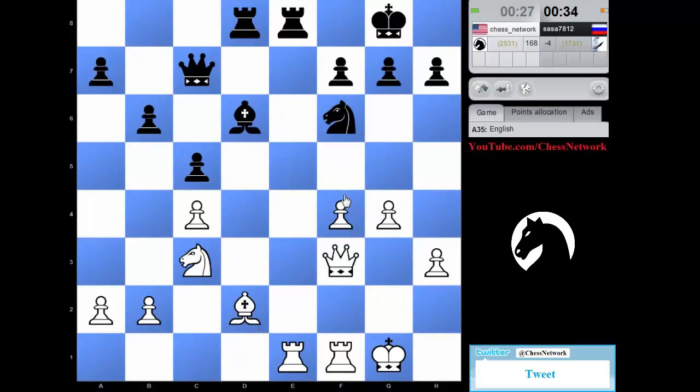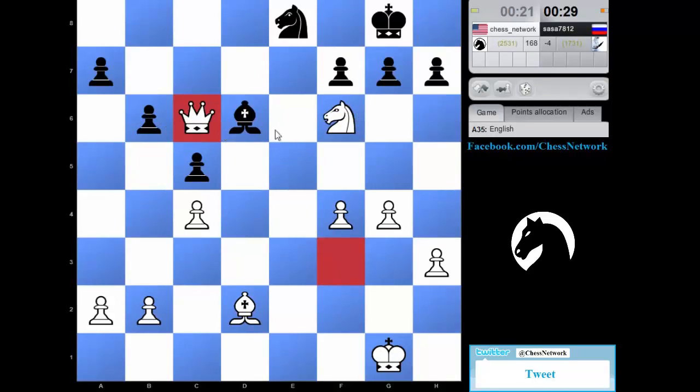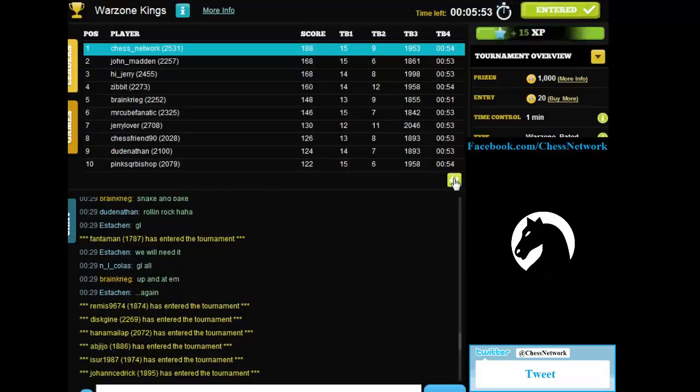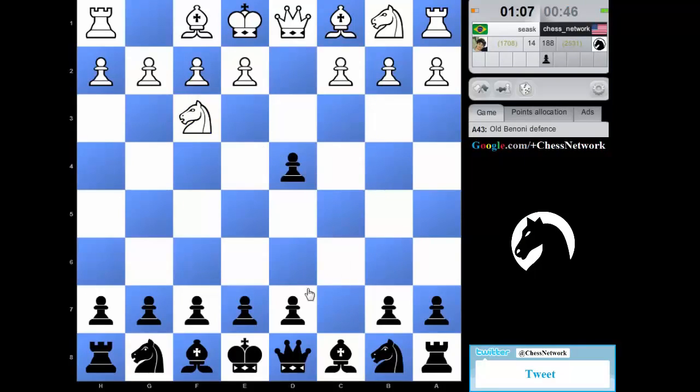Bishop takes, I take here. G5 — knight d5 with tempo. I still have him defended. Now I get this — on the queen. Right here with check, and now I have the queen. Next phase: move fast and look for pieces to kill. 188, 168, 168, 160. I got the c5 move in successfully.